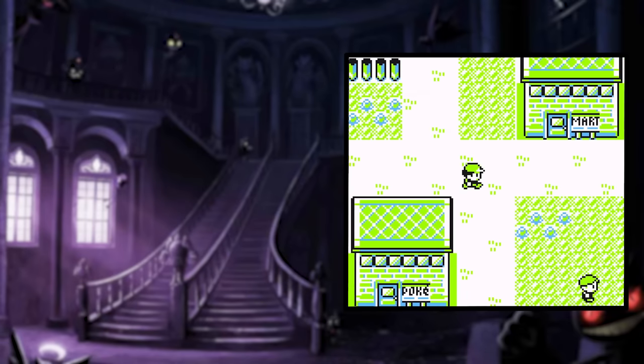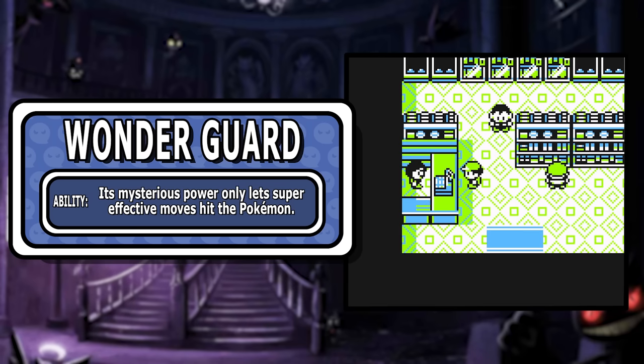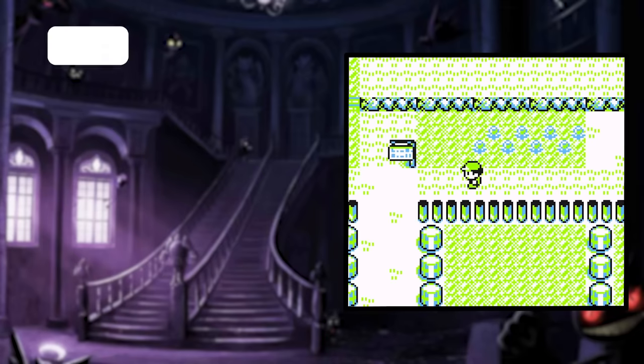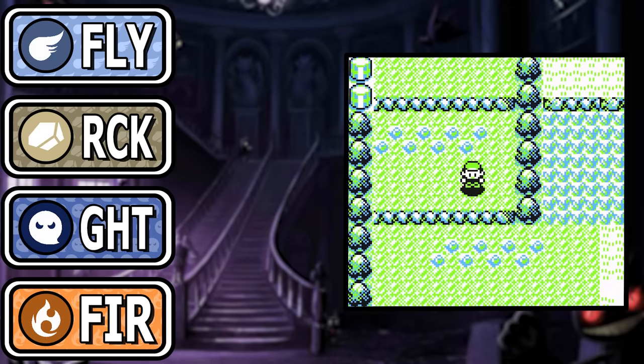The counterpart to this is the ability. Normally we don't use abilities in Gen 1, but Shedinja without Wonder Guard is like a chicken sandwich without the chicken. Essentially this means that only super effective damage can hurt you. For Shedinja, this includes flying, rock, ghost, fire, and dark. Dark doesn't exist, so we can eliminate that. Ghost only has Lick for damaging moves, and rock damage in Pokemon Red and Blue is extremely rare, leaving pretty much flying and fire damage.